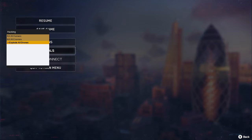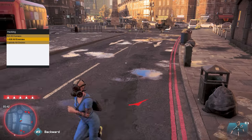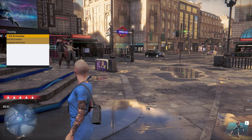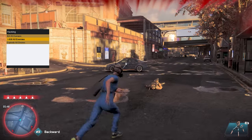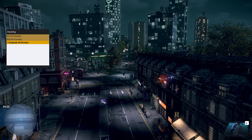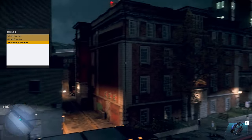Before we get into the two big ones, I want to talk about a new tab in the main Script Hook menu called Hacking. In this section you have three options: kill all humans, which does exactly what it sounds like; kill all enemies, so if you have Albion or Clan Kelly chasing you they all drop dead; and explode all drones, which is my personal favorite — it just blows up every drone in the area. That was one of the additions I didn't expect.